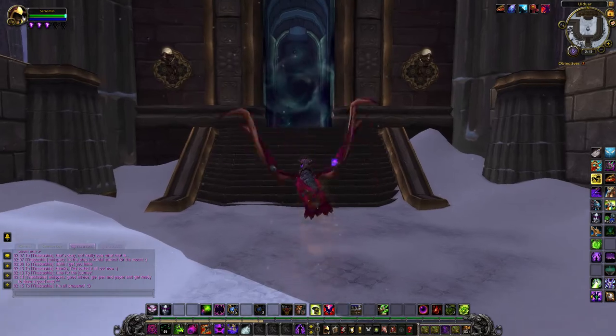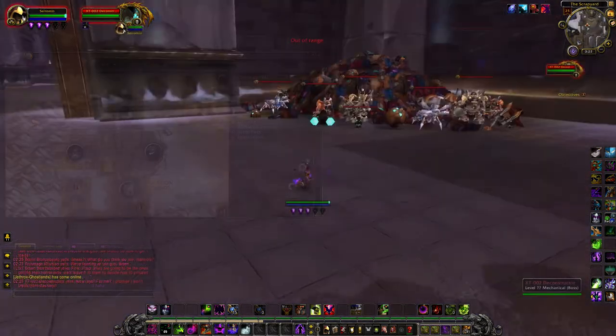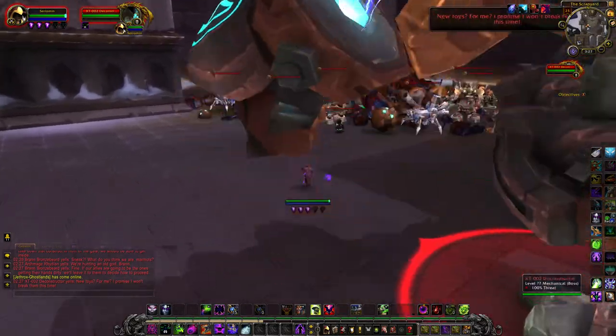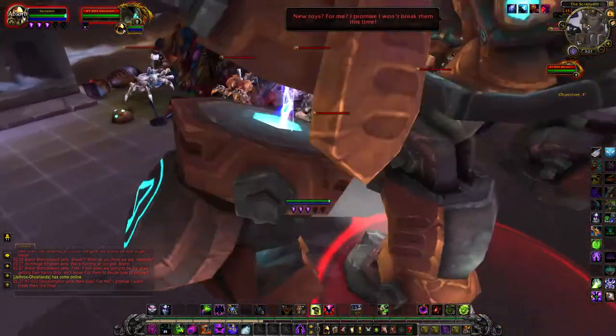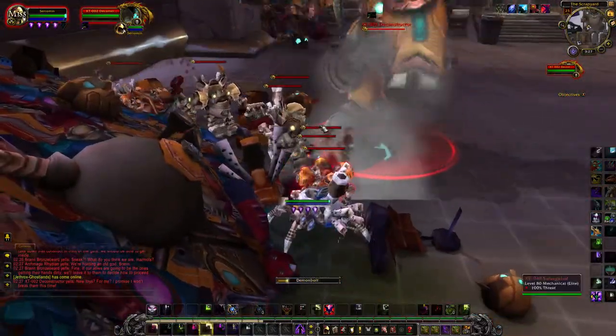The next clue is at XT-002 Deconstructor in Ulduar. If I were you, pull the boss out of the way onto one of the scrap piles in the corner — that way it will be a lot less messy in a second. Quick one-hit KO and no new toys for him.